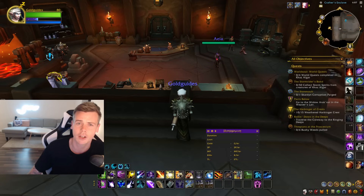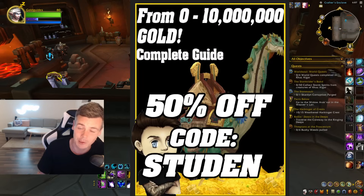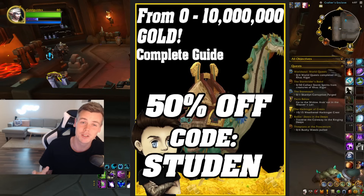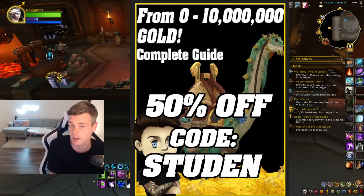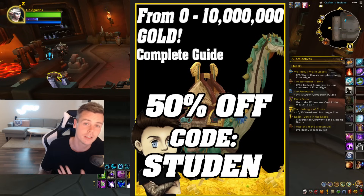Before we dive into it, big thank you for all the support on the 0-to-10 million gold guide. It's absolutely amazing and it makes me super happy to see that you guys are enjoying all the frequent updates being done to the War Within version. It's the same gold guide that came out four years ago, but every single time there's a new patch or expansion, I simply update it to feature the best tactics and methods I personally use to acquire hundreds of millions of gold. If that sounds interesting, you can find it in the link down below in the description, and by using the discount code STUDENT you will get it for 50% off.